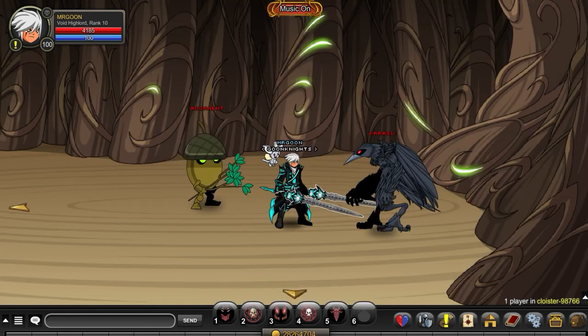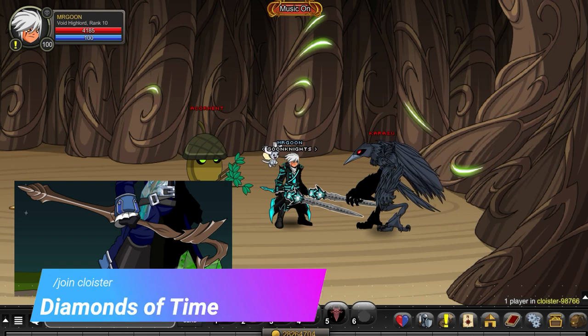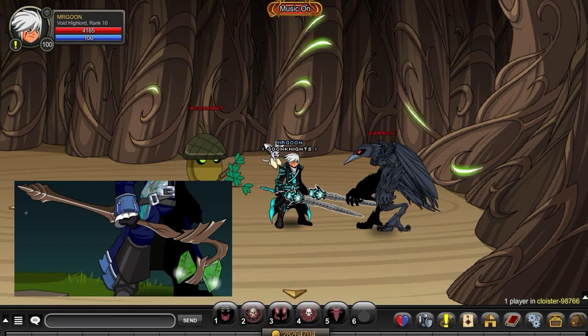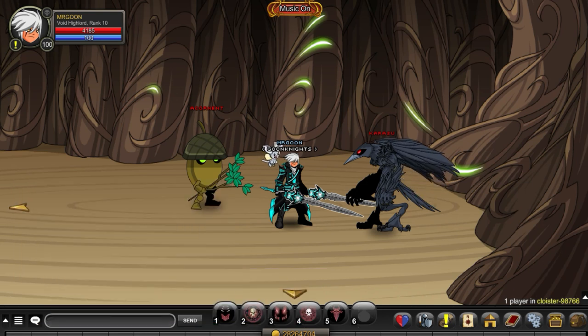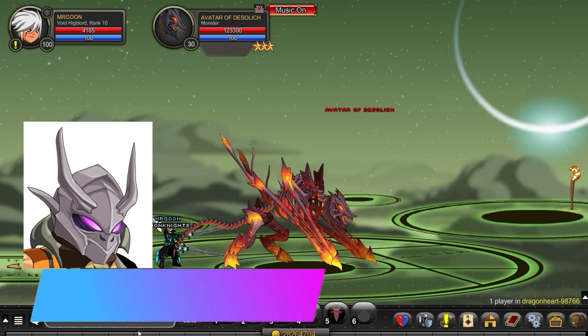Remember, coming up in videos we're going to have ones at up to 0.1% which is going to be something quite interesting. We've got Diamonds of Time from Join the Cloyster. Going back to last week's video, there is another drop that the Acornets have that are also 1%, so you might as well get two at the same time.